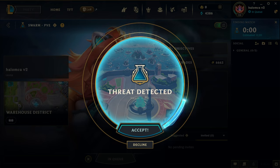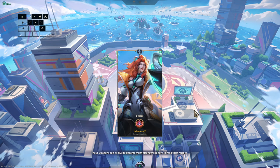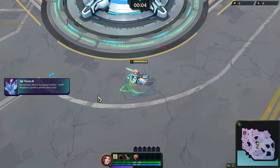Welcome back everyone! We're back in Swarm again. We're going to do some more warehouse district on hard to get some more levels. We're playing Leona, trying to get radiant field and cyclonic slicers, and we also want to evolve the annihilator weapon. So yeah, that's the main stuff we're going for. Hopefully you guys enjoy!